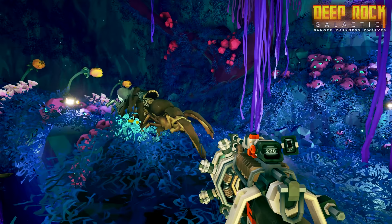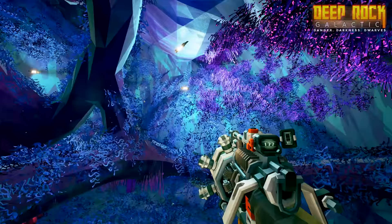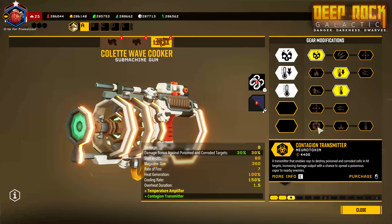And finally, the Driller has been given the Colette Wavecooker — an ingenious mix of lab equipment and kitchen utensil. The Wavecooker does exactly what its name implies: point it at something organic and watch it cook from the inside out until it bursts in a gout of viscous fluids. Recipe book not included.